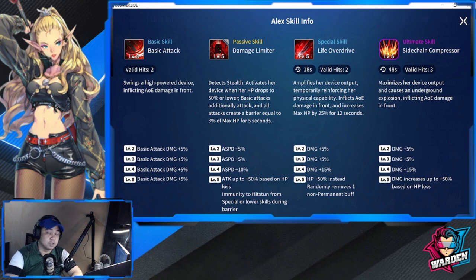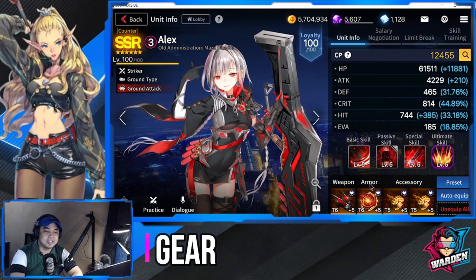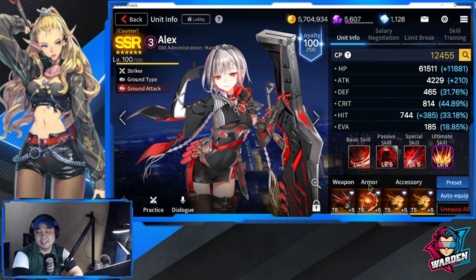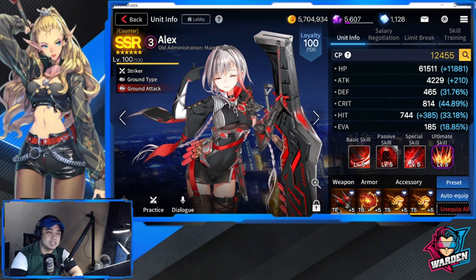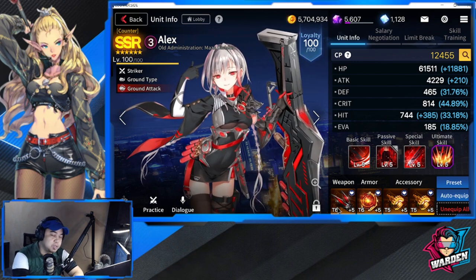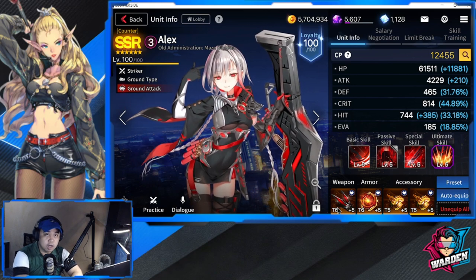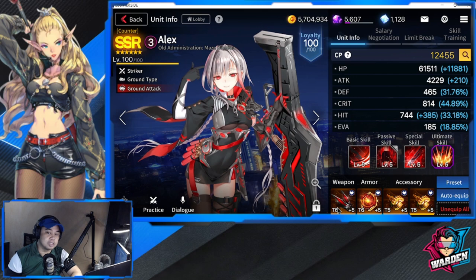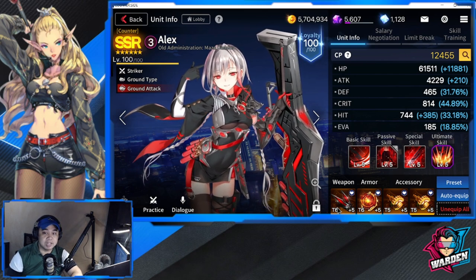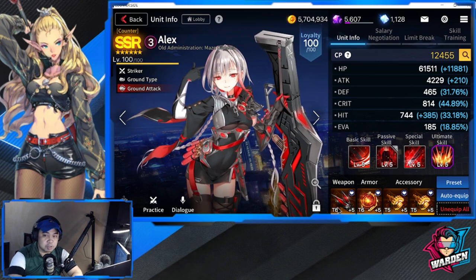Let's take a look at Alex's gear. Don't be shocked — this is not her own gear, I got this from my Awakened Hilde. She should be equipped with either two HP sets to maximize her HP and tankiness, or if you want to ensure the barrier stays up and she deals more attacks, you can put attack speed as her gear set. So it's HP or attack speed for the gear set.